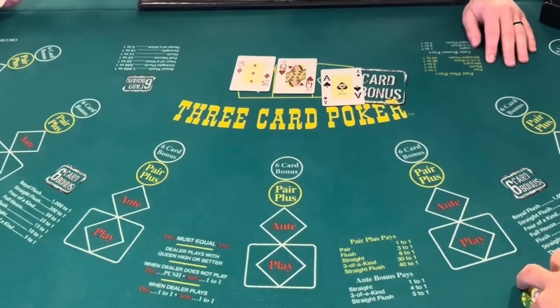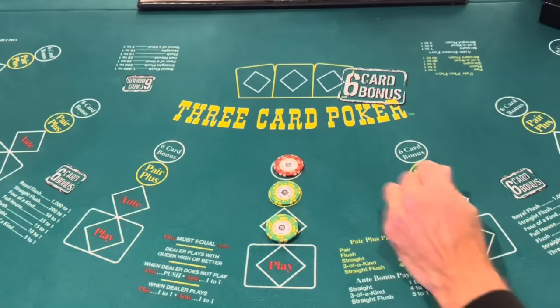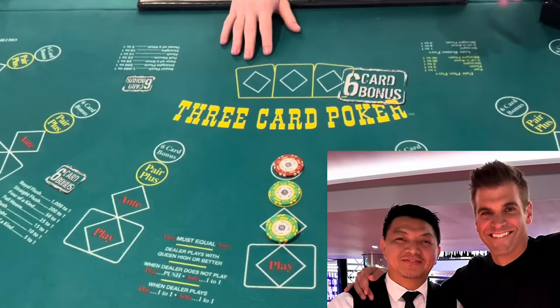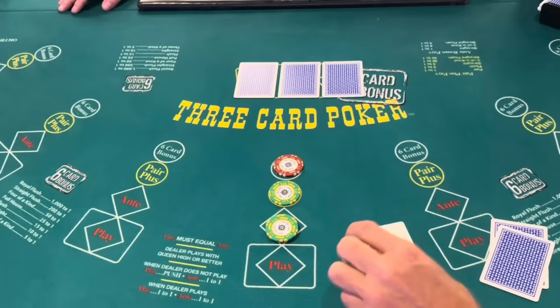This table is a $10 minimum, $100 max. What's up, Andrew? The one and only Andrew is making an appearance in the pit here. You may recognize the name Andrew from other videos. Literally, I've just bounced around randomly from ship to ship — whether it's the Seaside, Seascape, or Seashore, Andrew's just following me. He's looking at my itinerary.